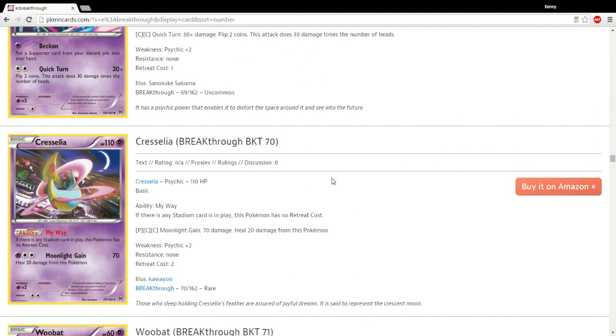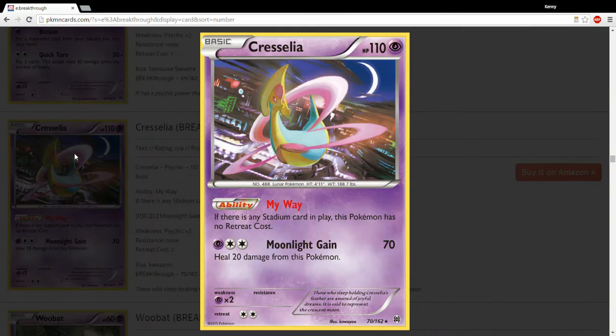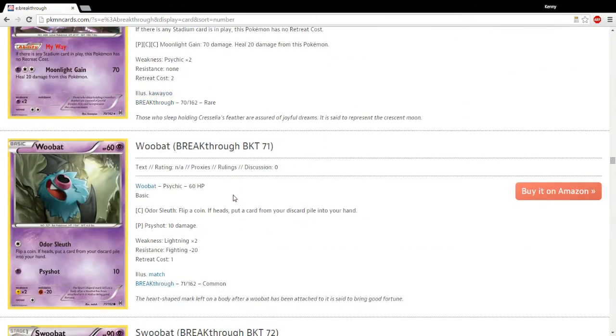Cresselia — I actually hadn't seen this card before, I must have missed it. Not too powerful, but still kind of strange.